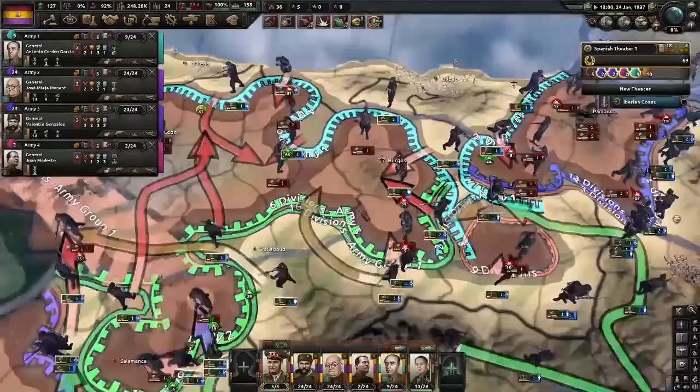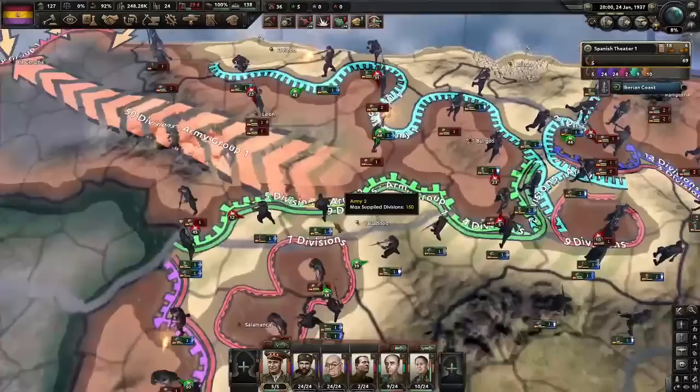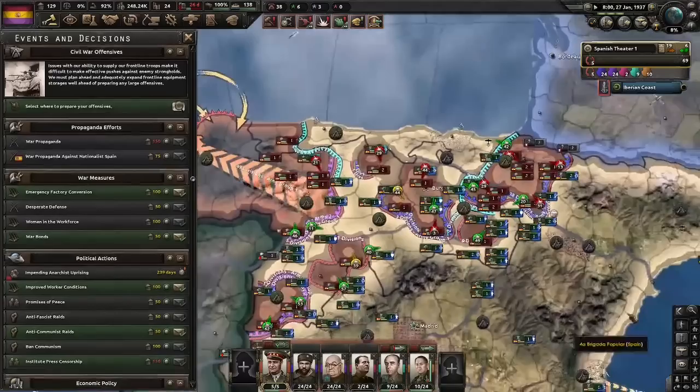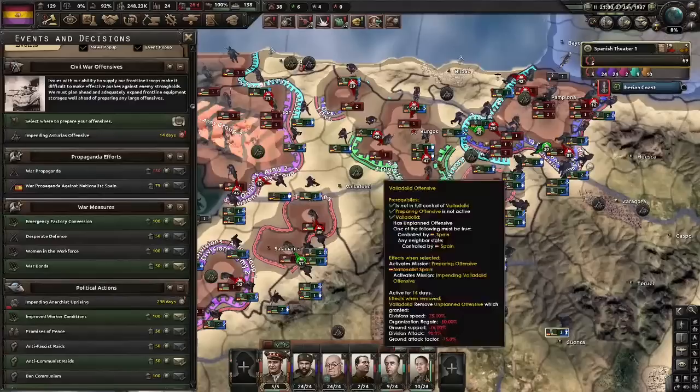If you want to learn micro in HoI4, I really recommend the Spanish Civil War — and I'm not joking, it is ridiculous. Encirclement and counter-encirclement. This has been a pretty good start for us and the front lines have solidified. Where are the Nationalists going to do their first offensive? Because wherever they go, we have to kind of do the opposite.